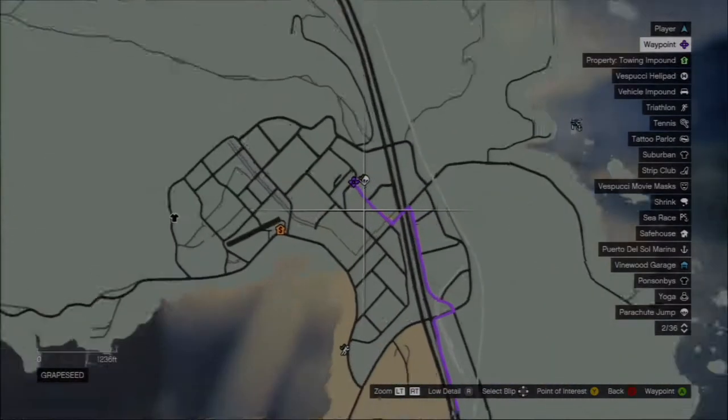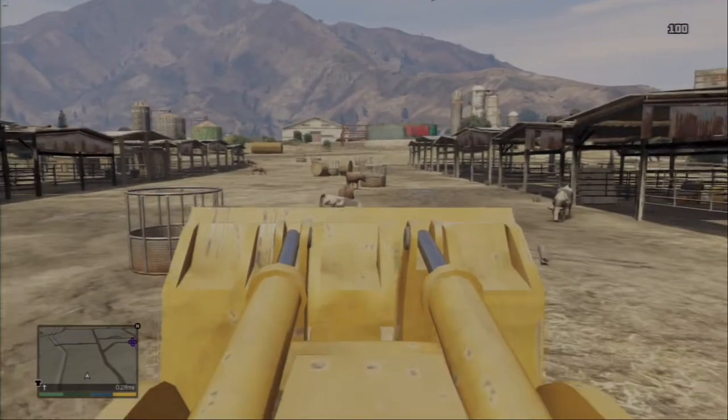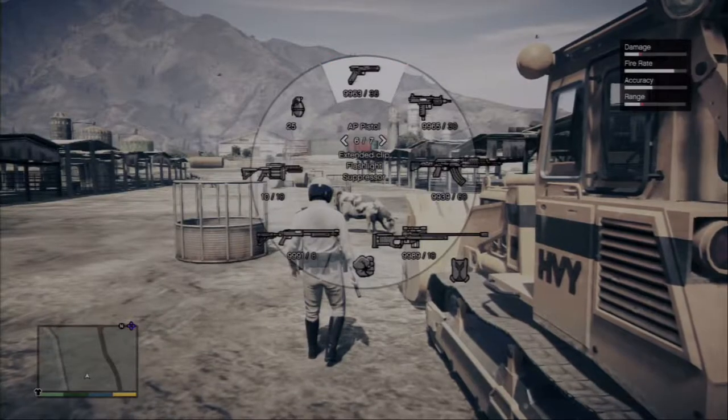I'm actually going to get a cow today to show you, and we'll put him in Michael's house and we'll see how it goes. I've made my way to the cow pasture, and what you want to do is park your dozer right up to the finest steed you can find. Then you're going to want to get out a stun gun.